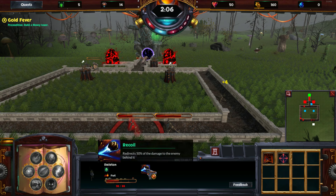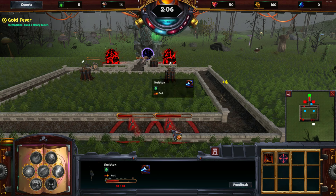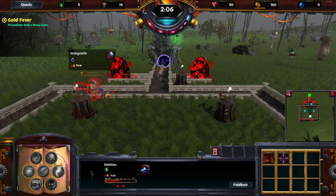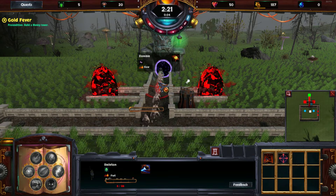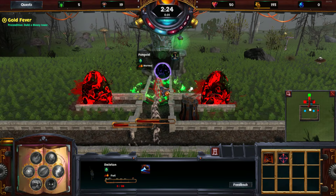The skeletons have the recoil ability — 50% of the damage they receive will be forwarded to the enemy behind them. So if you have a chain of skeletons, they would always get 50% of the damage from the monster in front, until there is no damage left. The hobgoblin won't be a problem, and hopefully the zombies won't be either. Then we have the first elemental — you might have heard the sound. It's new for the final release: every time an elemental spawns there is a new sound to alert you.